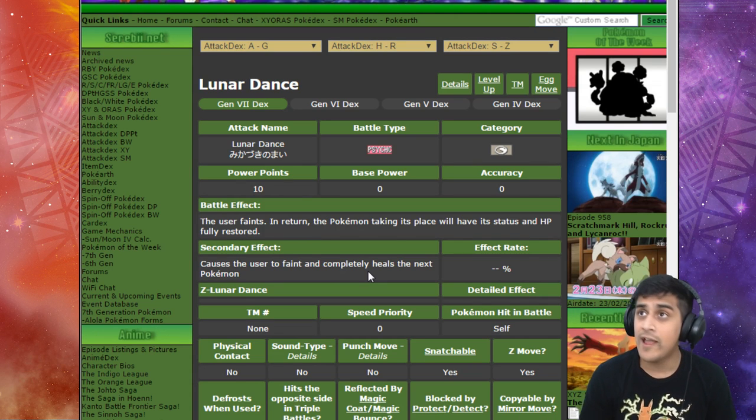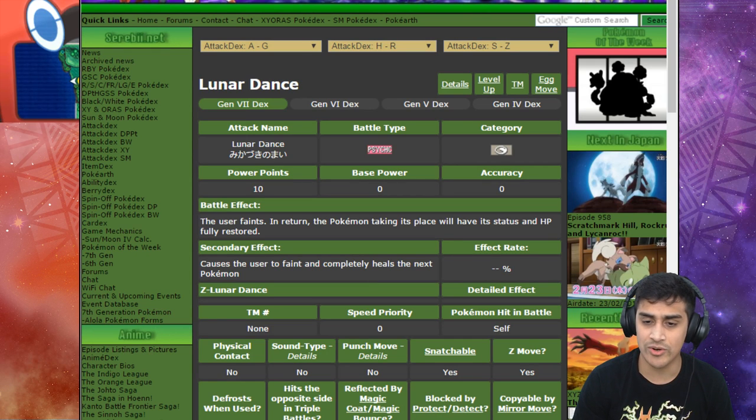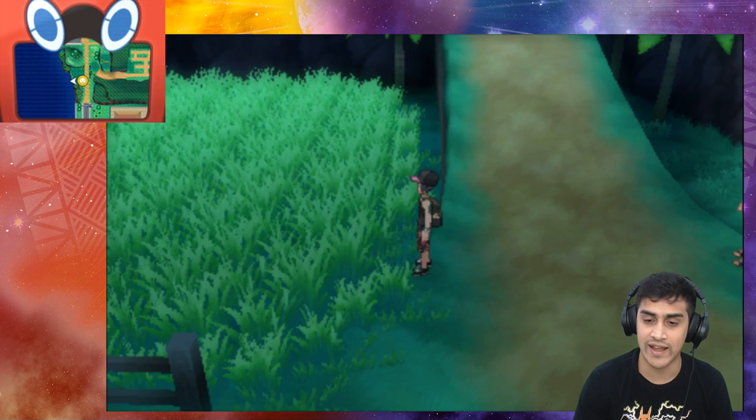It's an interesting move — if your Pokemon is low and about to die next hit, and you have another Pokemon that's not at full health, you use Lunar Dance to KO your Pokemon and revive the next one. That's pretty much what it does, but in this video we're going to be showcasing it with an experiment set up.